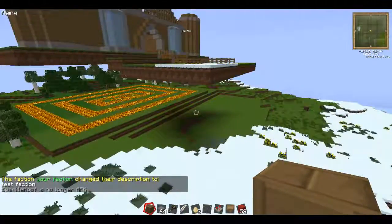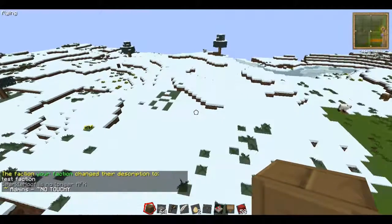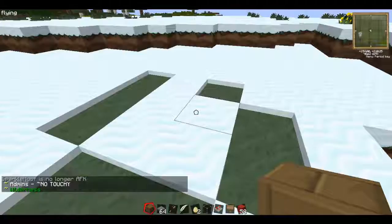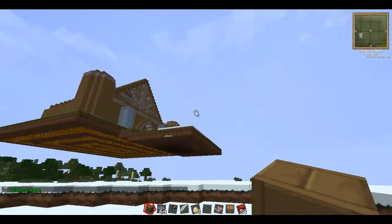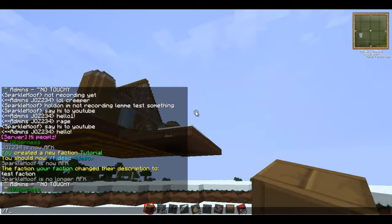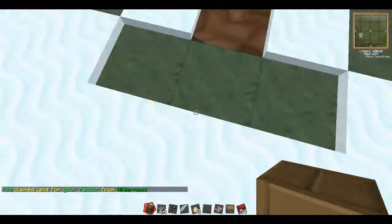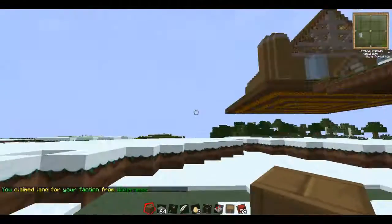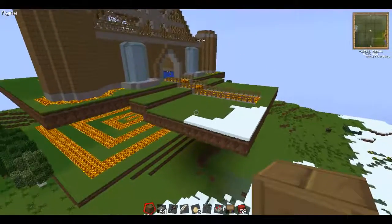Now when I go over here I'm in admin territory, so I'll fly over here. I haven't set up any territory yet. So what I'll need to do to set up territory, to protect and get land, is slash fclaim. What that did was claim a small area around me — it's now protected in my faction, which is 'tutorial.'